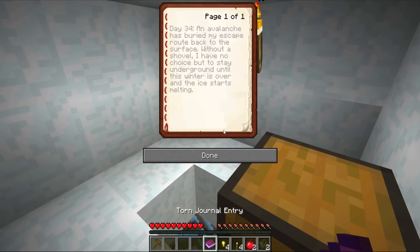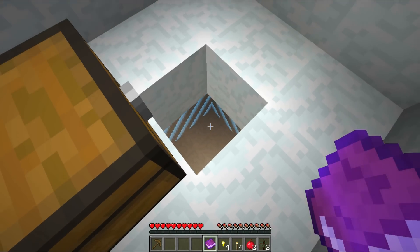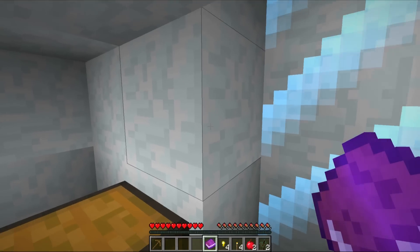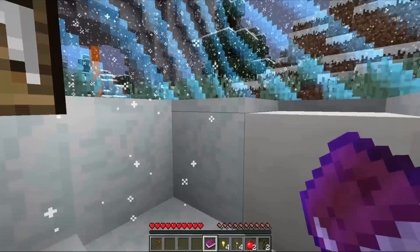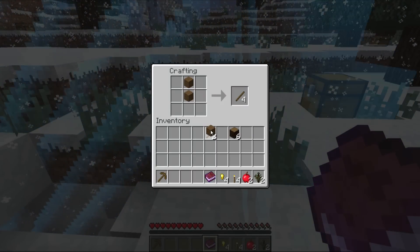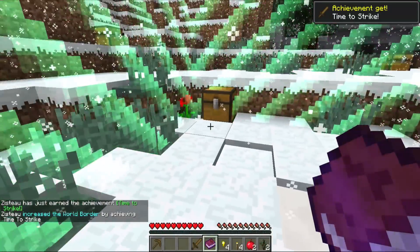There's another chest. We've got some food, some torches, gold nuggets, and a torn journal entry. Day 34: 'An avalanche has buried my escape route back to the surface. Without a shovel, I have no choice but to stay underground until this winter is over and the ice starts melting.' There's another room down there but I don't have any gravel. I'd prefer not to just jump down, and it looks like the blocks are about to run out — no stone. Let's head back up. I was going to avoid making a wood pickaxe or wood sword because it's a little inefficient, but I think it's okay.